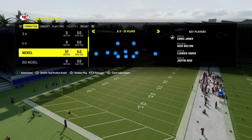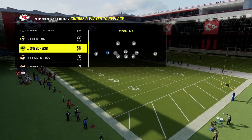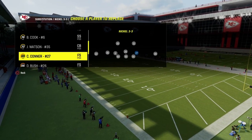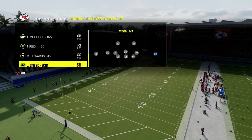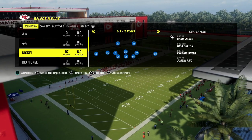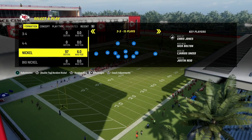Looking at the players on screen, we're going to have safeties at the linebacker position. You want to sub in your best cover players wherever you want them. You're still going to be able to stop the run with this defense, which is what makes it extremely versatile. This is also the best rollout defense for containing any kind of rollout corners or anything like that.